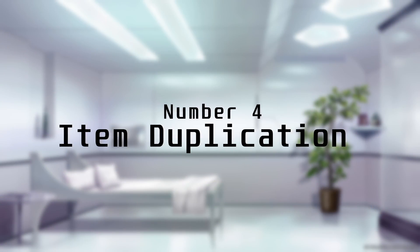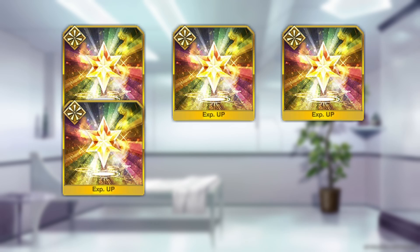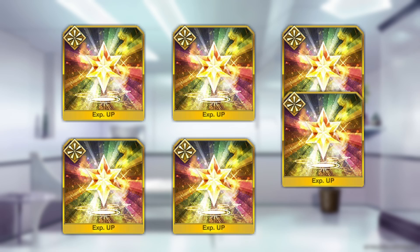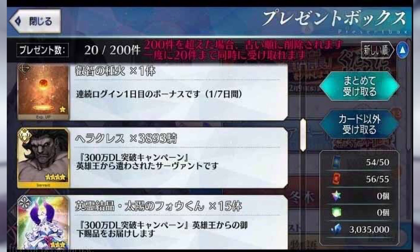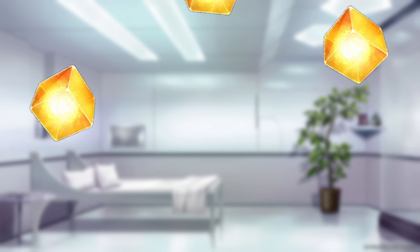Number 4: Item Duplication. That's right — one of the most useful exploits in any RPG was actually present in the Japanese version of the game for a brief period. During this time, attempting to pull items from the present box when your inventory was overloaded would cause the items to duplicate. This worked for any item in your present box, including servants obtained via a shop ticket. The devs couldn't just let players get thousands of rare prisms like that.